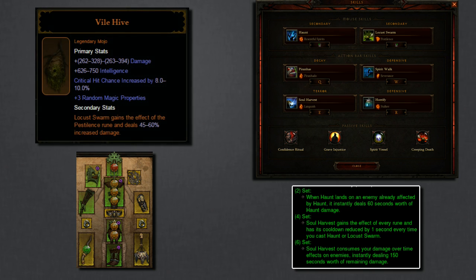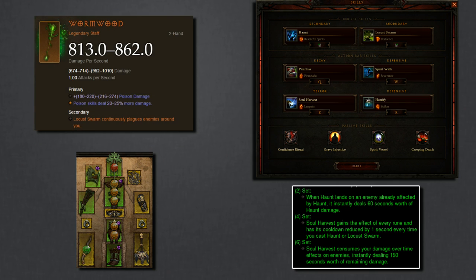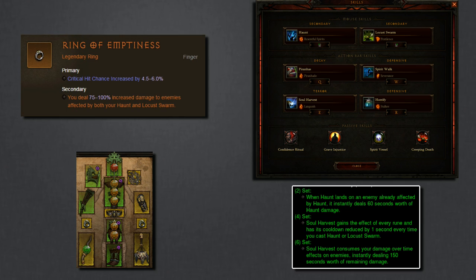The Vilehive Mojo gives up to 60% extra damage to your Locust Swarm and provides the Pestilence rune, allowing you to potentially run Searing Locust on your bar for more damage, or a damage-reduction rune for greater rifts. The Wormwood Two-Handed Staff is best for speed builds, allowing Locust Swarm to cast automatically so you can focus on spamming Haunt — often cubed, though it's fine to equip early on. The Ring of Emptiness deals up to 100% increased damage to enemies affected by both Haunt and Locust Swarm. There are also many strong non-class-specific items: Convention of Elements, Traveler's Pledge, Compass Rose combination, Hellfire Amulets, etc.